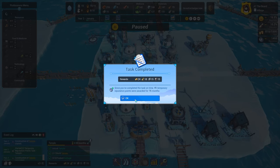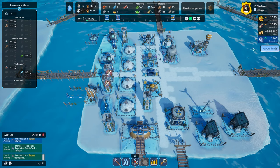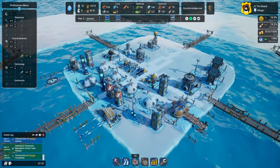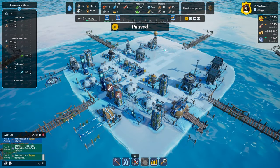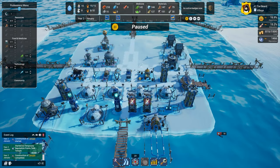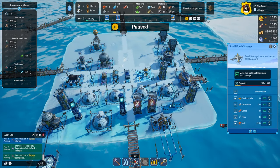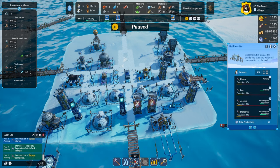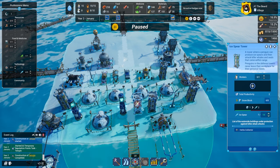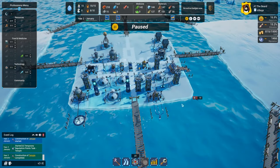We'll get this reputation boost from building the temple once it's actually done. Nice — 45 temporary reputation points, now we're up to 1,466. We're going to get the city stuff at 1,500. Let's pause because we have this killer whale coming in. Let's see how we can allocate our penguins — I'm going to take two out of the builder's hut and move them into the ice spear towers so we can make sure we are ready for the killer whale.